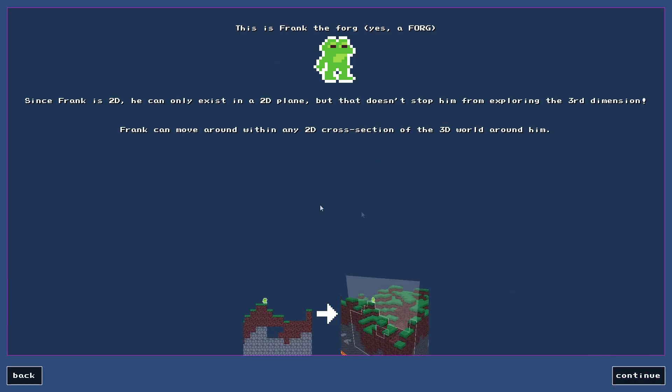Since Frank is 2D, he can only exist in a 2D plane, but that doesn't stop him from exploring the third dimension — that's kind of what I was trying to explain with Mario earlier. Frank can move around within any 2D cross-section of the 3D world around him. This is Frank — see his little frog body jumping along. This is his 2D plane, and if you look at it in a 3D world, that's what he sees: whatever's on this clear translucent white plane.